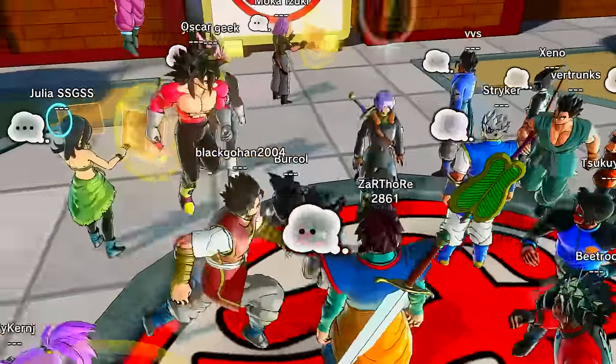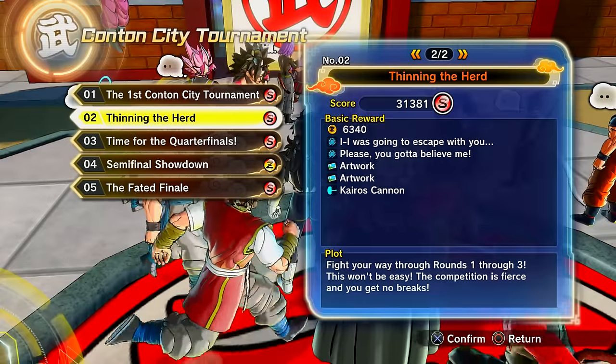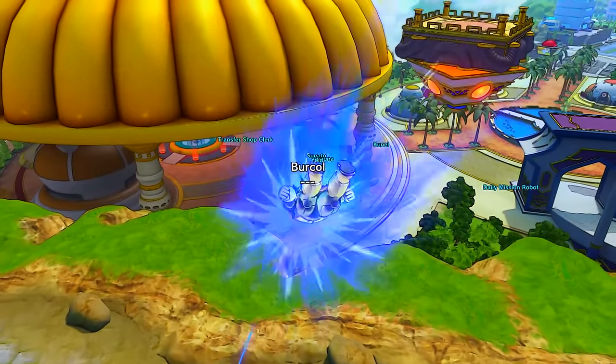That's about 15-16,000 Zeni per 20-second run, which is fantastic. For the Supreme Kai of Time stuff, it's a random drop rate from the Time for the Quarterfinals quest.